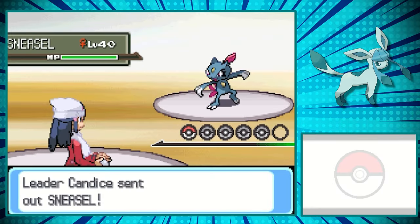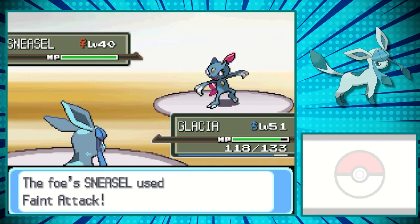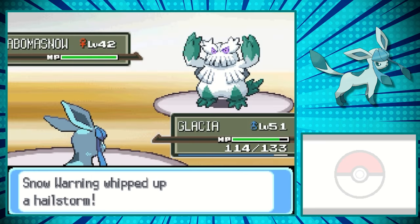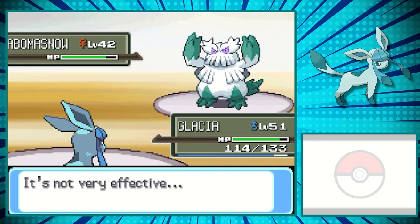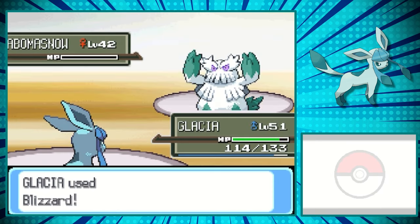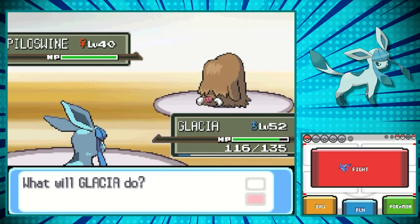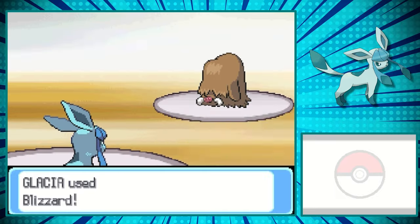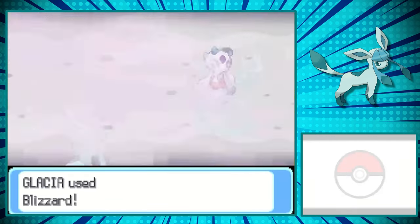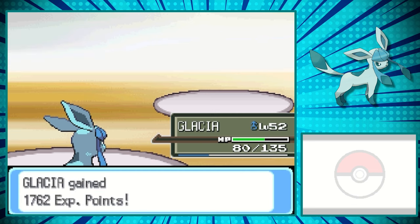Once we solve the puzzle to the Snowpoint City Gym, we can jump right into battling Candice. Even though these Pokemon are Ice-types, some of her Pokemon don't resist our Ice-typing, which makes it so much easier. And once she switches out Sneasel for Abomasnow, Snow Warning is set up. Snow Warning sets up Hail, which in turn makes our Blizzard hit all of the time. This means we now have a move with 120 base power and no accuracy check. We can beat Abomasnow fairly easily, and even Piloswine. And even when Froslass comes out and uses Double Team, we can bypass that accuracy check. I know I should have had Shadow Ball at this point, but I had no idea what I was thinking.